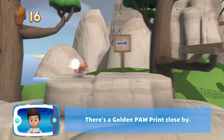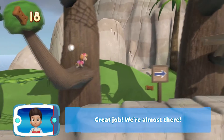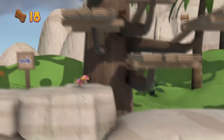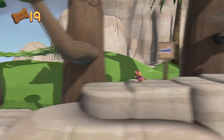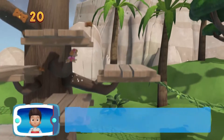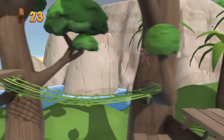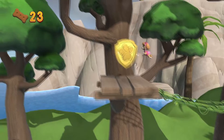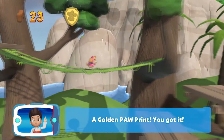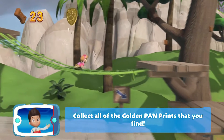There's a golden paw print close by! Great job! We're almost there! Collect all the pup treats in a mission to earn special pup treat awards. A golden paw print — you got it! Collect all of the golden paw prints that you find!